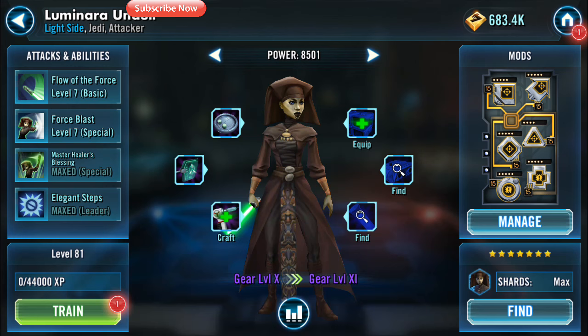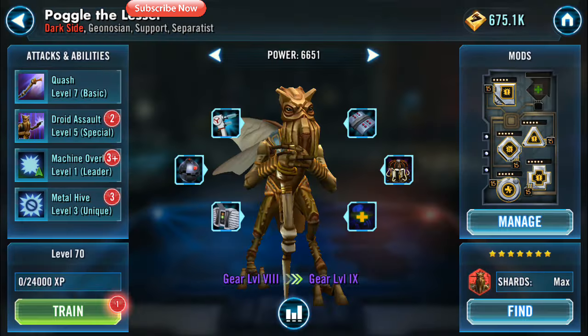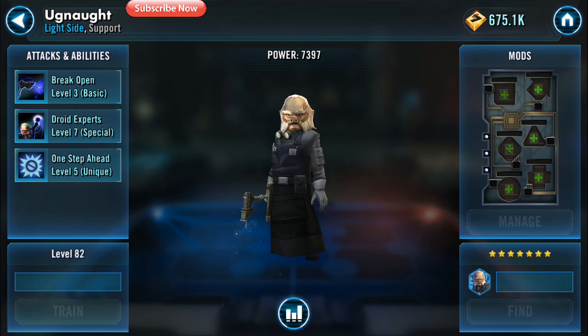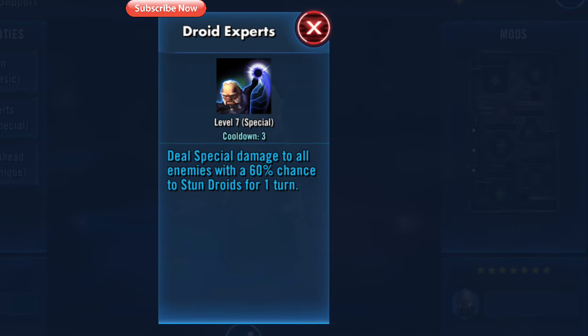One of the favourites here is definitely Eeth Koth — he specialises in droids and he also ability blocks and stuns. Following Eeth Koth, I would suggest Luminara; she has some great healing abilities, she is also a Jedi like Eeth Koth, and she ability blocks with a 2-turn cooldown once you Omega it. Poggle is fantastic — his basic ability blocks and he can also give a fence up, which is a great buff for the squad. Ugnaught is definitely ideal for this phase; he gains so much evasion for the amount of droids that are alive, and if you keep those droids alive, Ugnaught gets a lot of turn meter and evasion from them. He also has a stun AoE and deals a lot of damage off his basic.